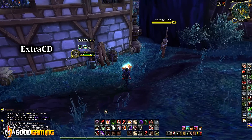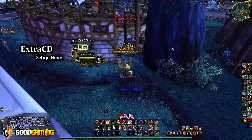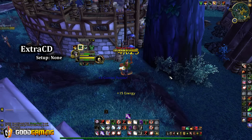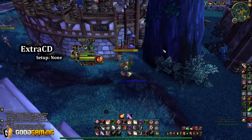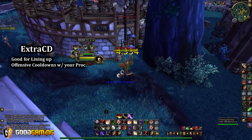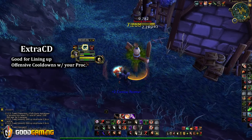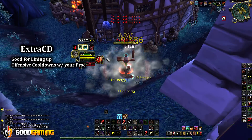Moving on, we have Extra CD. Extra CD is this little guy you see here next to my other buffs, and what it does is light up your procs when they are active. But the more important part of this add-on is it tracks the duration of the internal cooldown for you, so you can know when you should expect it to proc. Your agility trinket has an internal cooldown of 45 seconds since it procs, and this will count the 30 seconds after it's down to show you when you can expect it. This is useful for lining up your Bandit's Guile with a big Killing Spree — my proc trinket should happen any second, and sure enough as soon as I Killing Spree, it goes ahead and procs.